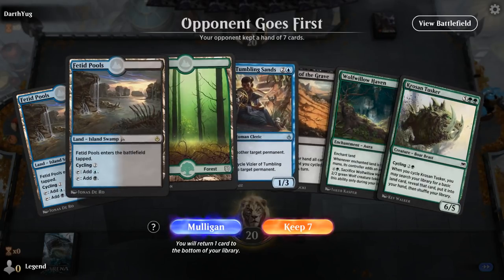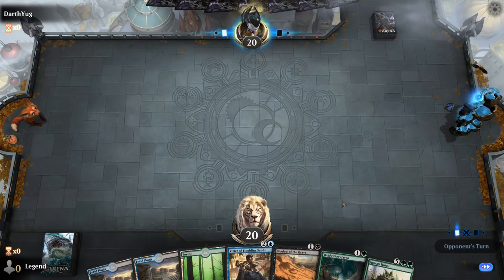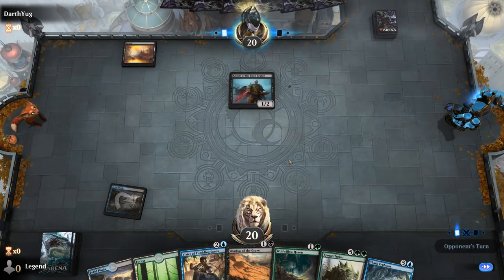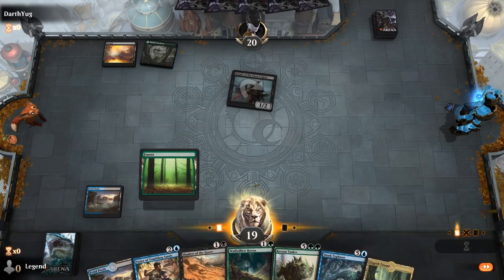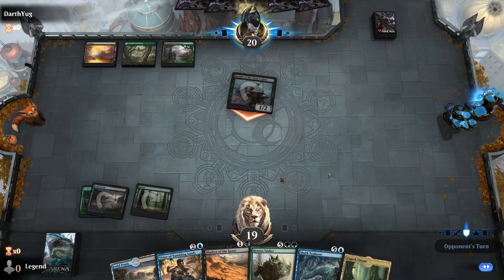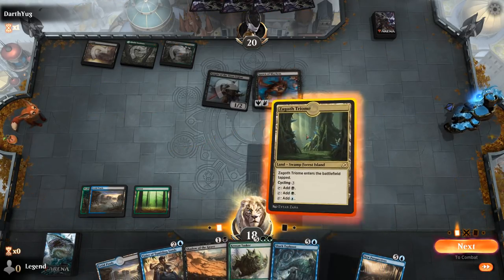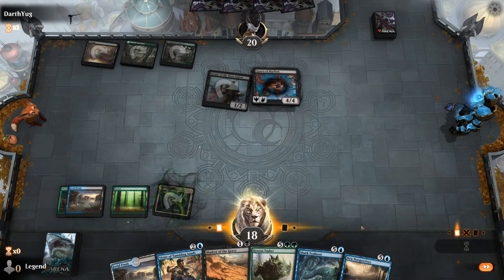Alright, we're on the draw and this hand is missing New Perspectives. Is it still keepable? Yeah, I guess it's okay — the mana's functional, we've got a bit of ramp, and can maybe cast a value Shadow of the Grave. Facing a Knight of the Ebon Legion. We'll play Haven and next turn cycle Crows and Tusker and play Triome. Then a Spawn of Mayhem comes down — that's going to apply a lot of pressure. But New Perspectives is an excellent draw, so we're probably going to combo off on turn five. We've got plenty of important cards in hand including Vizier and Shadow of the Grave, so it's unlikely that we'll fizzle.